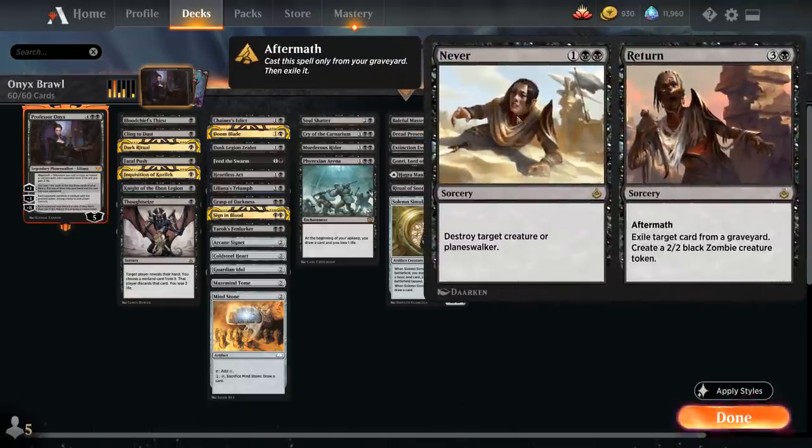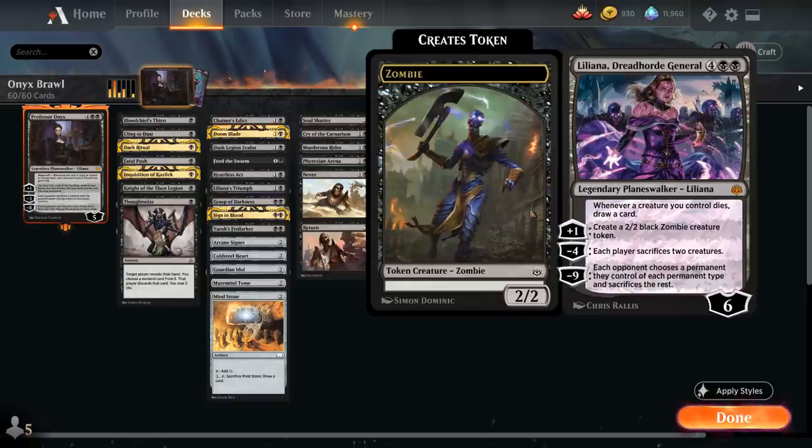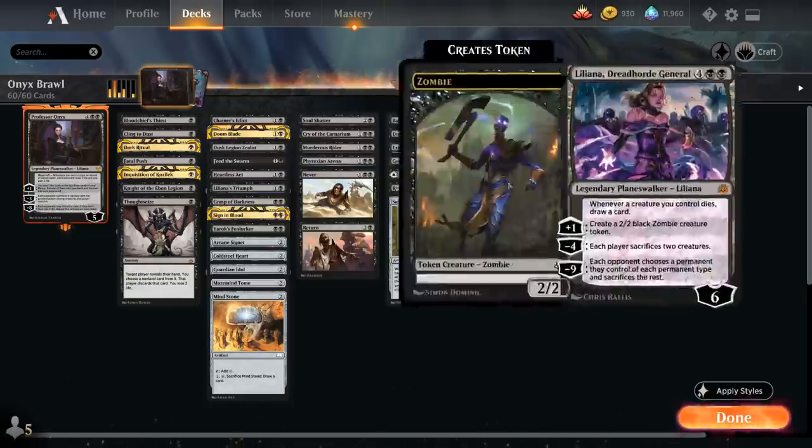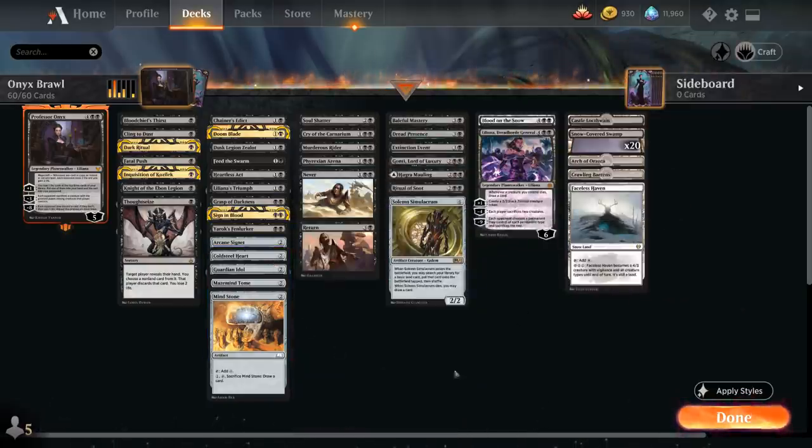Never to Return is a three-mana removal spell to destroy a creature or planeswalker, and the Aftermath half can be cast from the graveyard to make a 2/2 zombie and exile a graveyard card — great synergy with Professor Onyx's plus one. Liliana, Dreadhorde General's passive draws a card whenever a creature we control dies, great with Fenlurker and Zealot. Her plus one makes a zombie token, minus four sacrifices two creatures each, and the minus nine ultimate is game-winning. Blood on the Snow destroys all creatures or all planeswalkers and returns one from our graveyard, powered by our snow mana base including Cold Steelheart.